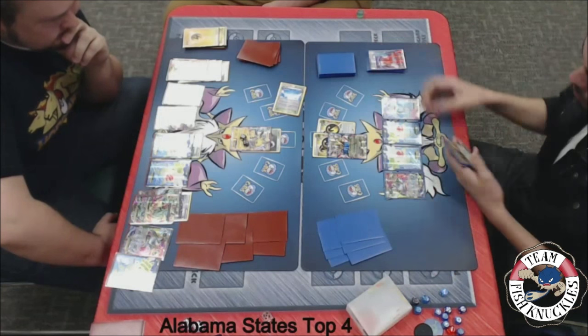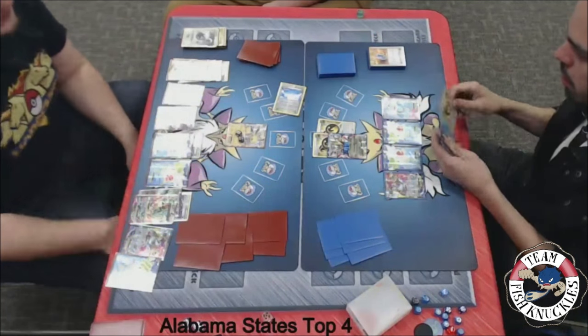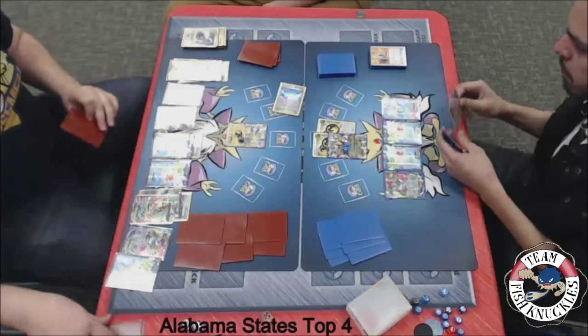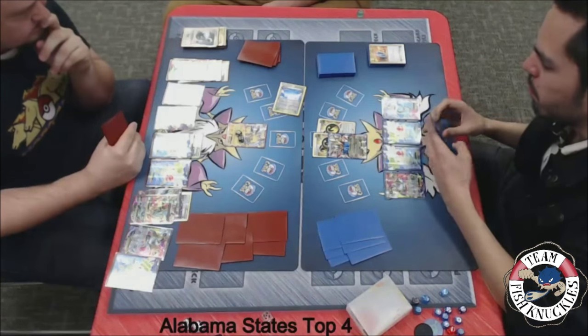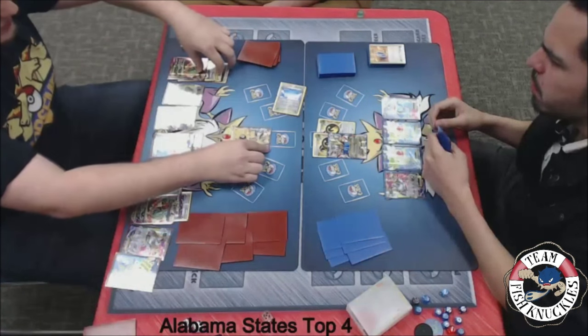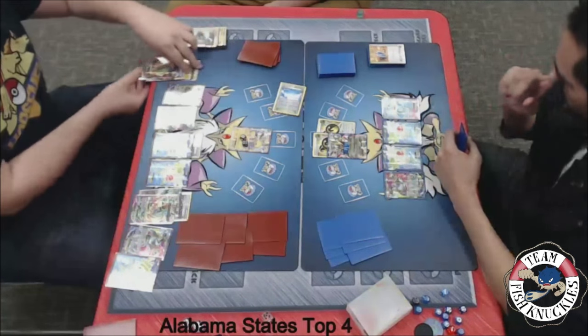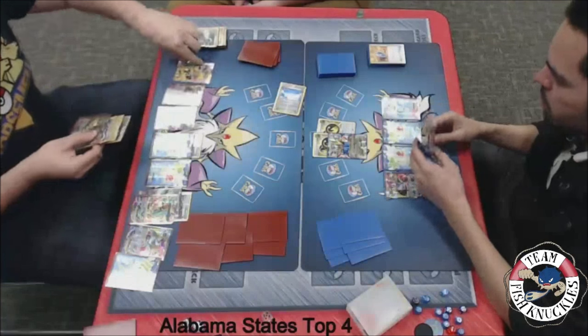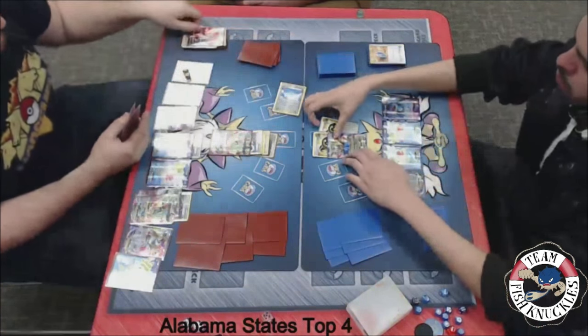I don't think the Lightning Energy really matters either way. We'll see a VS Seeker for a Seismitoad to discard the DCE. Blake went from having all the energies on Jolteon to none in a matter of seconds. We'll see another Chaos Wheel — Blake can't play certain cards. We'll see a retreat, a retreat into the Rayquaza. Does Blake have a Hex Maniac? If he has a Hex Maniac, he can blow up this guy — but nope.